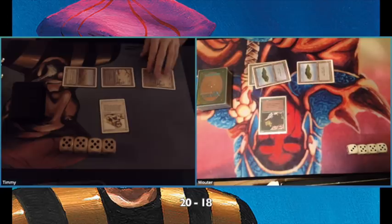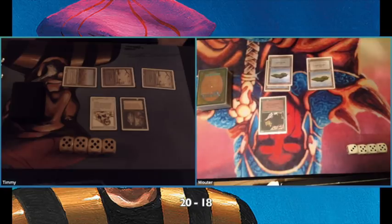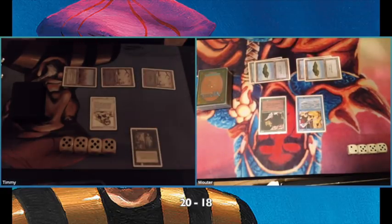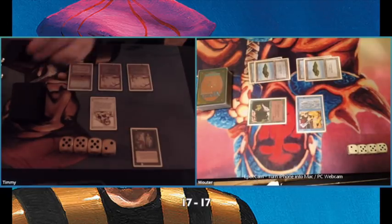At least there's not a Hippie on turn one! There's a Serendib Efreet — we haven't seen him in the first game. That's a 3/4 flyer and it's such a powerhouse. But I have the Royal Assassin. I think I play with three Royal Assassins in this deck, quite a lot. And I have some tricks as well — and there is a Control Magic, very nice. I wonder how many he plays main.